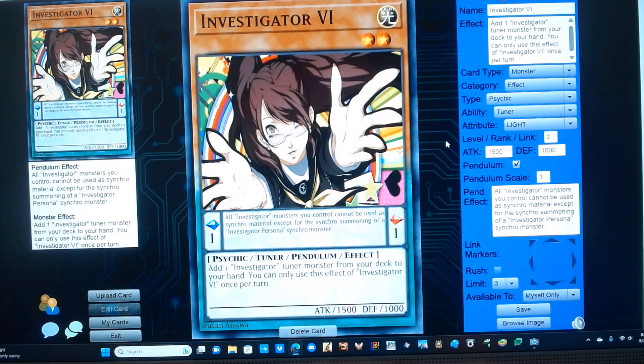Investigator 6. It's a level 2 light psychic tuner monster with 1500 attack and 1000 defense, and is a pendulum monster with a scale of 1. It has the following pendulum and monster effect: all Investigator monsters you control cannot be used as synchro material except for the synchro summoning of an Investigator Persona monster. Add one Investigator tuner monster from your deck to your hand. You can only use this effect of Investigator 6 once per turn.